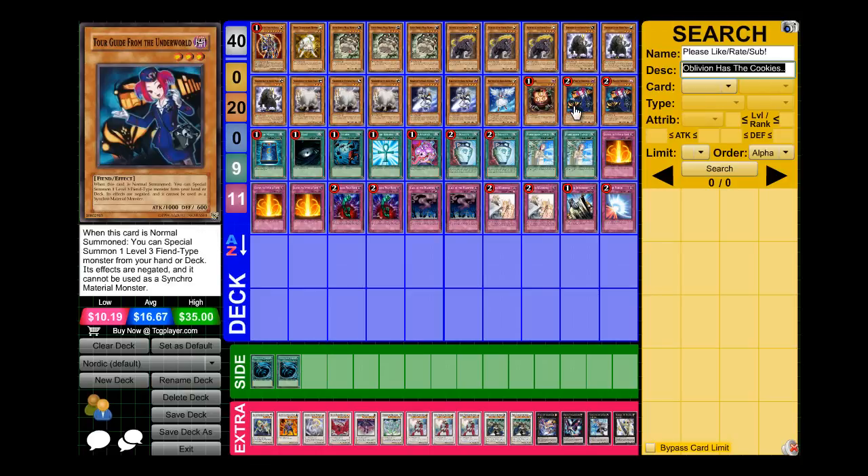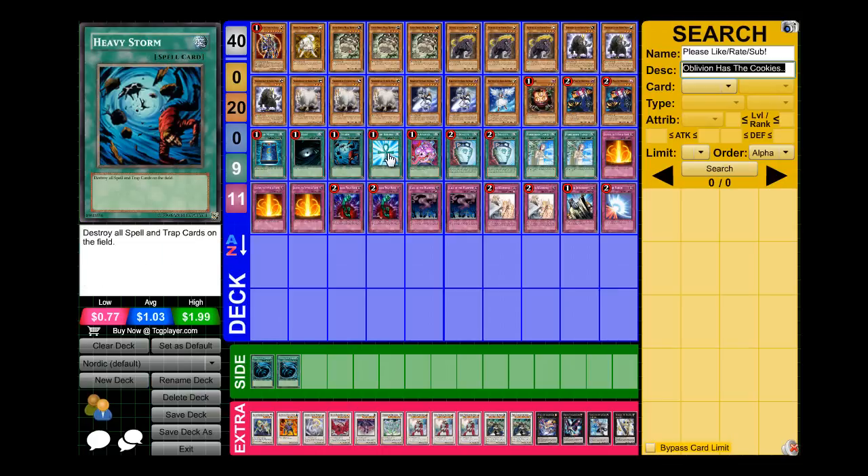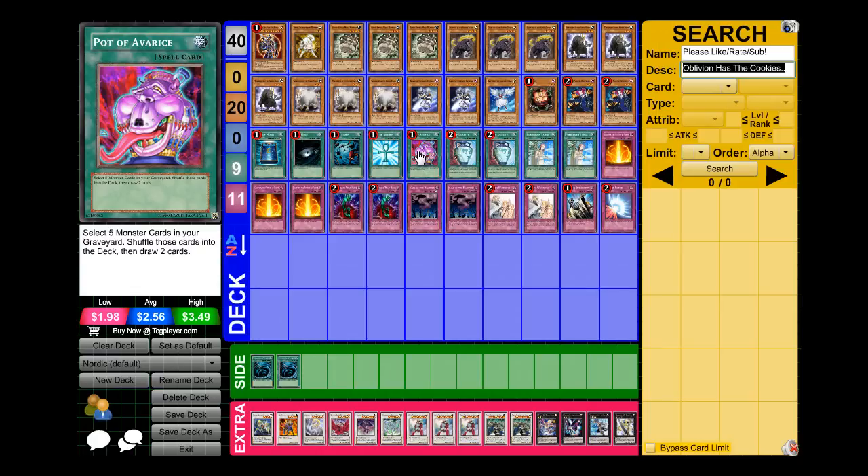And I run two Tour Guide from the Underworld — she's good there. I run one Book of Moon, one Dark Hole, one Heavy Storm, one Monster Reborn, and an Avarice for the staples. You want to run Avarice in this because you do go through your monsters a lot and you Synchro at least three monsters. So Pot of Avarice here is working very well for me.